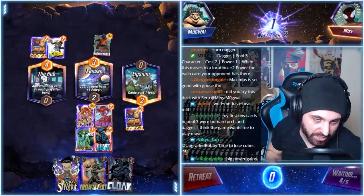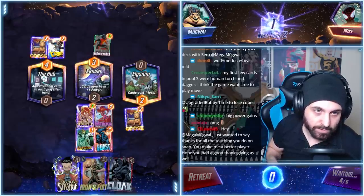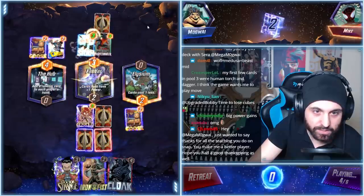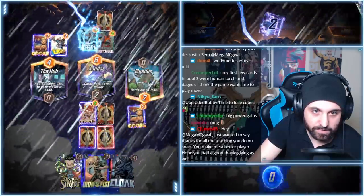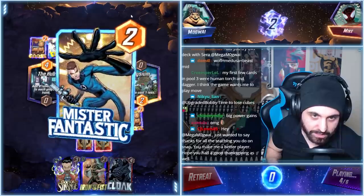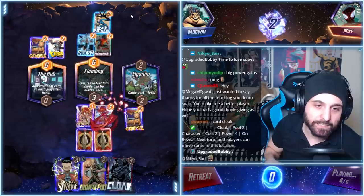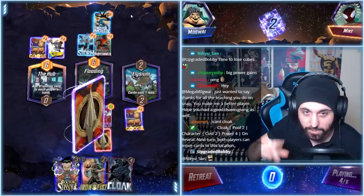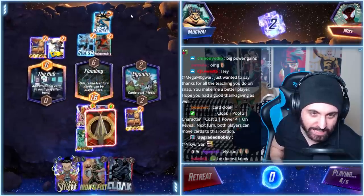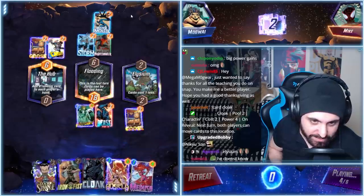We don't have initiative, so we don't have to worry about a Goblin in the middle. They got Goose as well — just their own Goose. Look at this amazing... oh my god, this Medusa. The buff will be retained, by the way. This Wolfsbane on that bike. Elysium makes this deck just turbo!